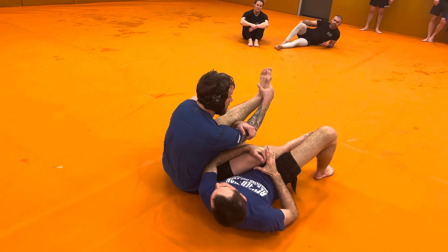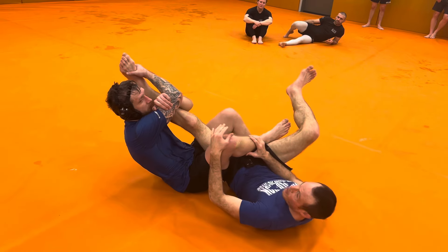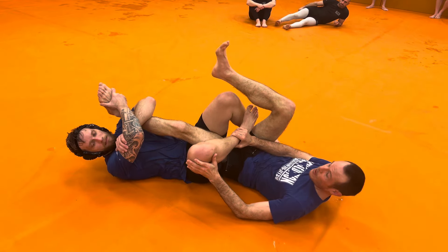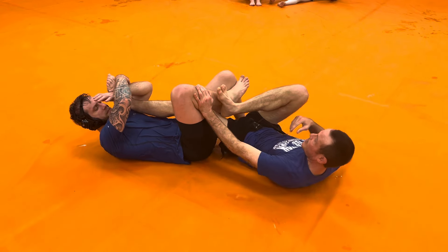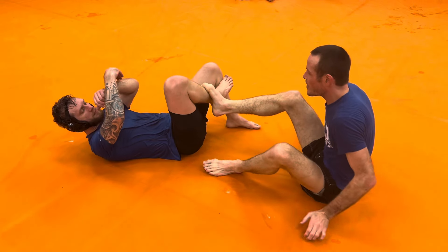Let's make the assumption he's going to go for the knee bar — it doesn't have to be that. But let's just say I straighten my leg for him and rotate. I have to straighten my leg and rotate for him. And as I hip my hip over like this, I turn my hips over, I can begin to extract. Like this.